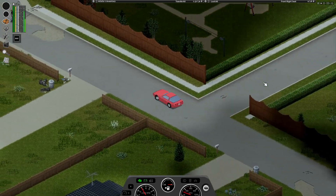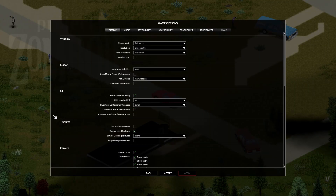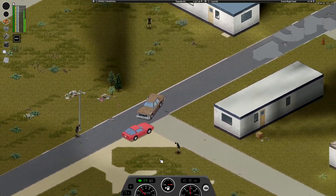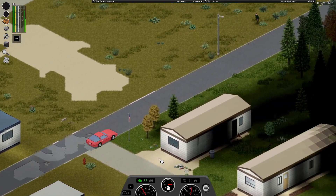And there's two ways to do this effectively. The first way is to go into the options and under display, there's an option to pan the camera while you're driving. I don't really like this way though — hard to explain, but it almost makes me feel nauseous.